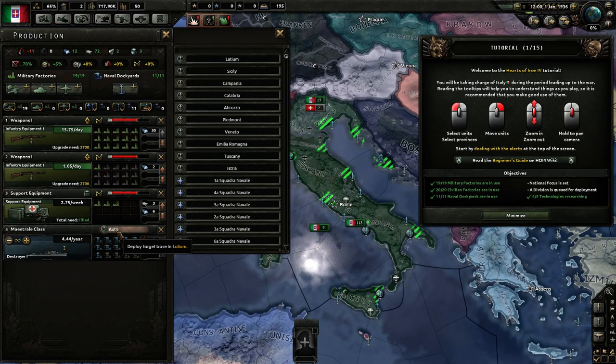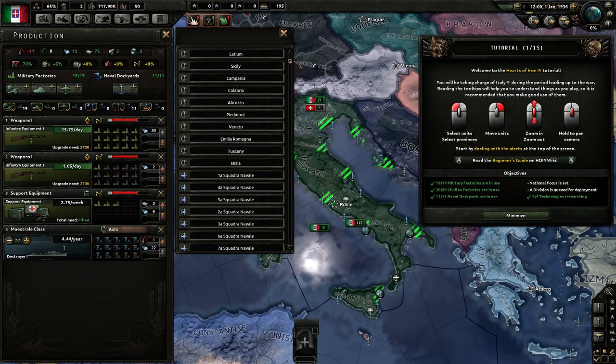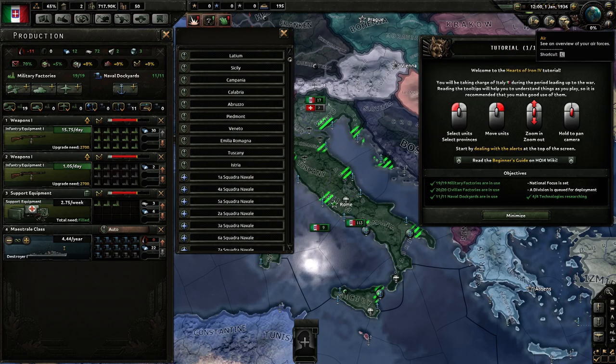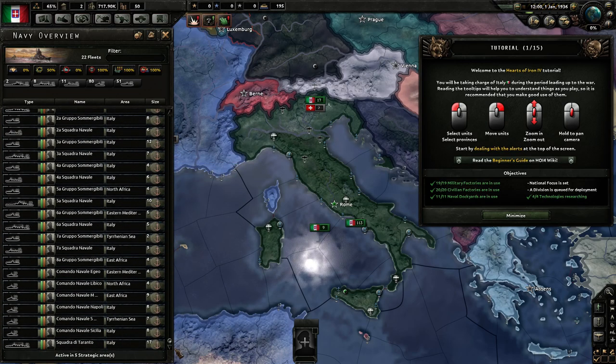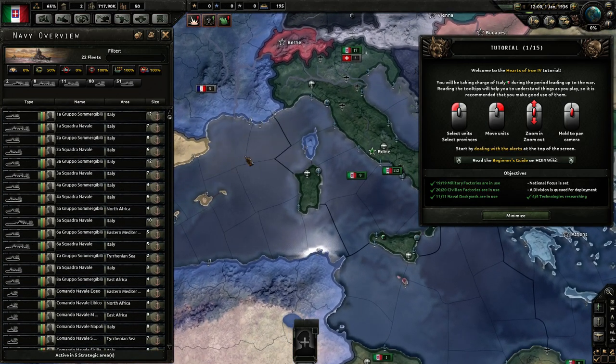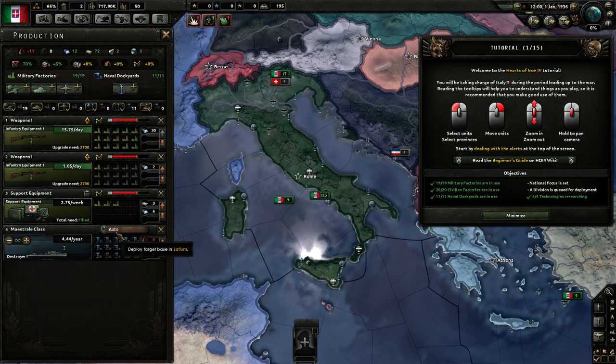We can also select where the ships will be sent to. These are all the naval groups and these are the naval bases — you can see our navy is available in many places. But right now I'm going to leave it on automatic and the game will assign them itself. So far we are doing really well on our objectives.